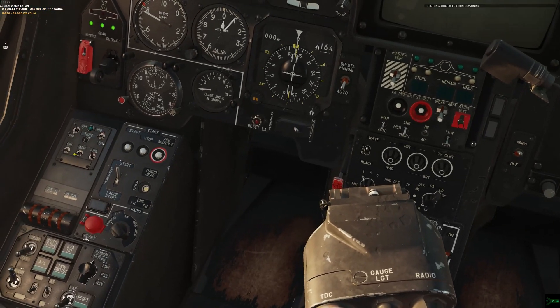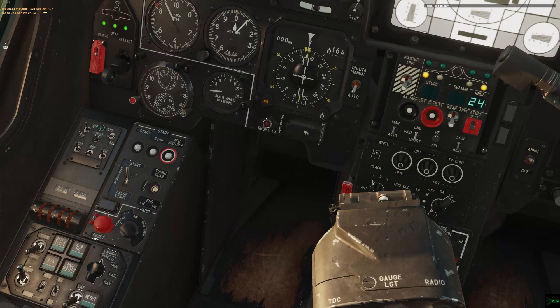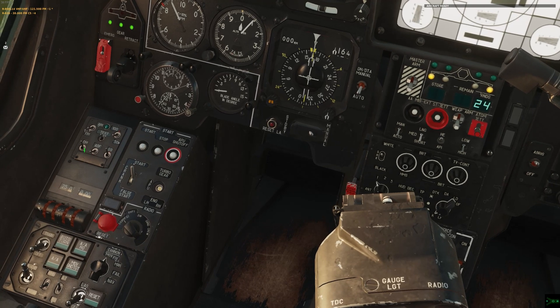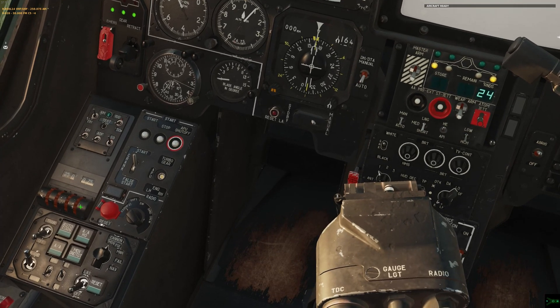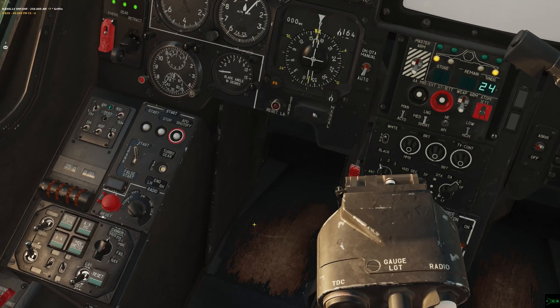This emergency switch is intended for what's essentially like a guard channel, but on 121.5 AM for the Russian side. But this mode is not supposed to be able to transmit, only receive. Of course, you could always just separate the R800 frequencies between shark flights by one digit up or down on one of these rotaries, so you don't need that.